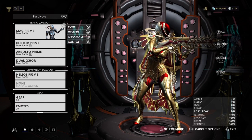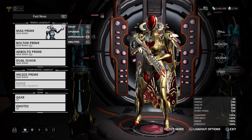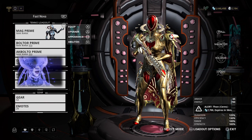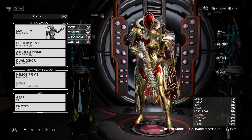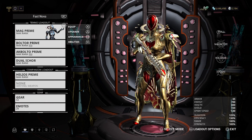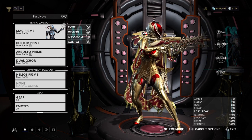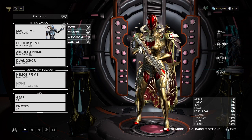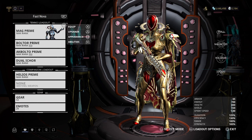There is a problem though — sometimes the event puts you into defense missions, survival missions, or missions that require a five-minute wait time. Having a Fast Nova is especially important in defense missions. Make sure you have a Fast Nova on your team because it can get the job done faster. Mag would be the best choice because her third ability can instantly kill the Acolyte, so you can get out of the mission faster and move on to the next one.